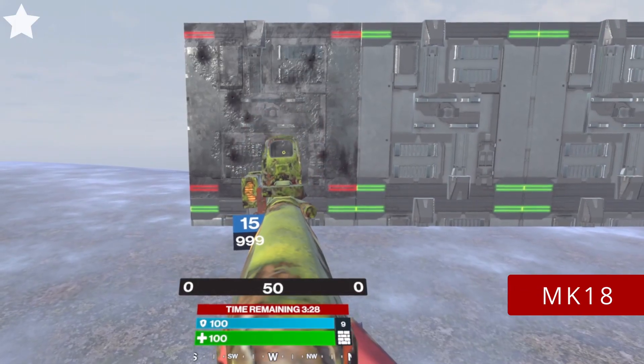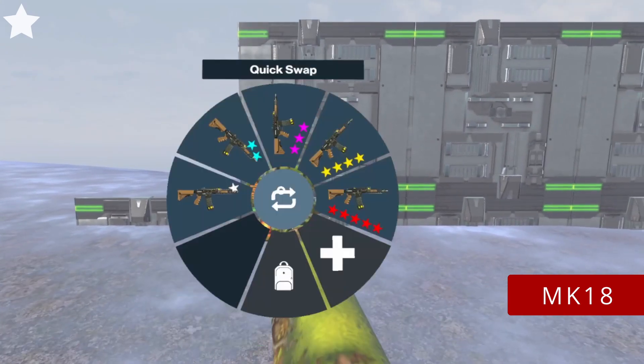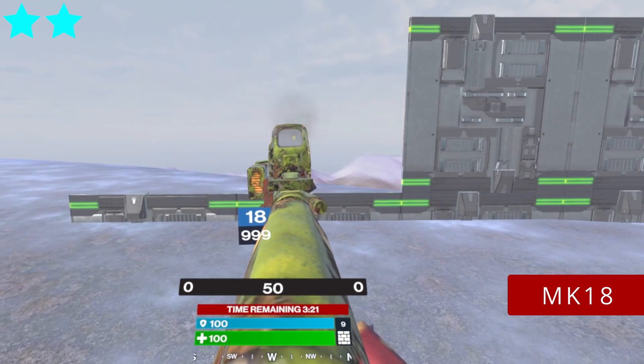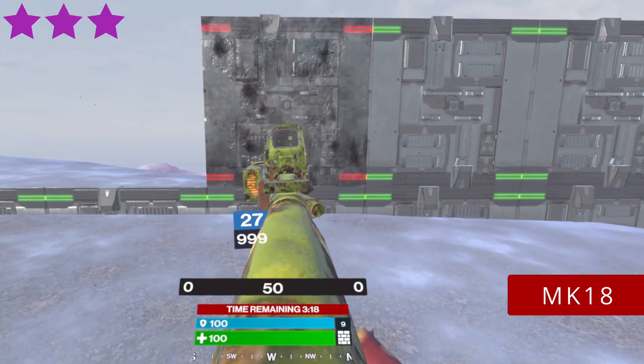Mk-18. It needs 6 bullets with any star. As the gun shoots in bursts of 3, it's 2 trigger presses to break a build. One mag lets you break from 3 to 7 builds.